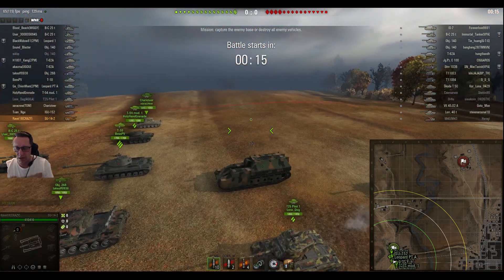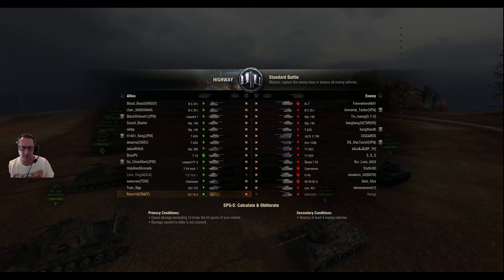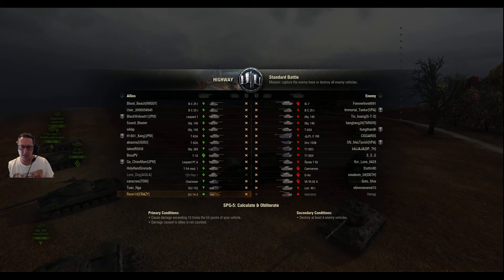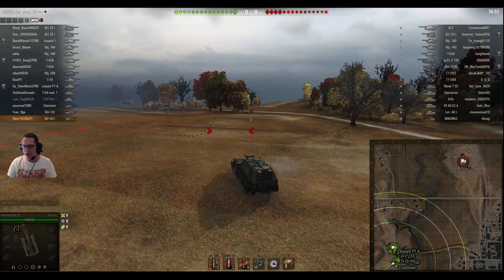This time we're on Highway and it's a tier 10 game. He'll probably be happy in a tier 8 artillery getting a tier 10 game because it means there's more damage up for grabs. A lot of medium tanks on both sides, but even more on Ravi's side. He's still on the same mission — cause damage exceeding 10 times the hit points of the vehicle, and with 4 kills you get it with honours.